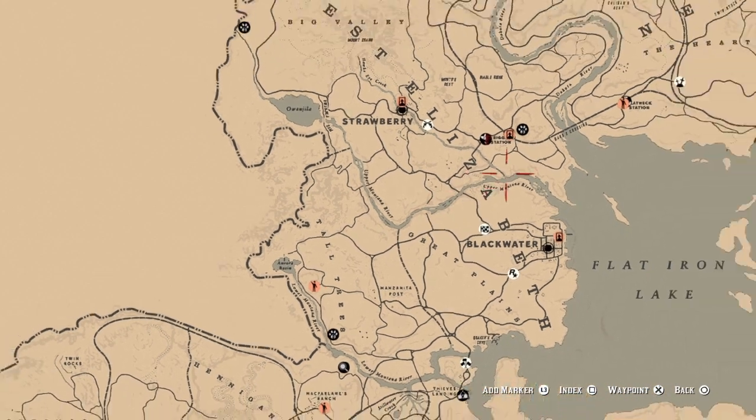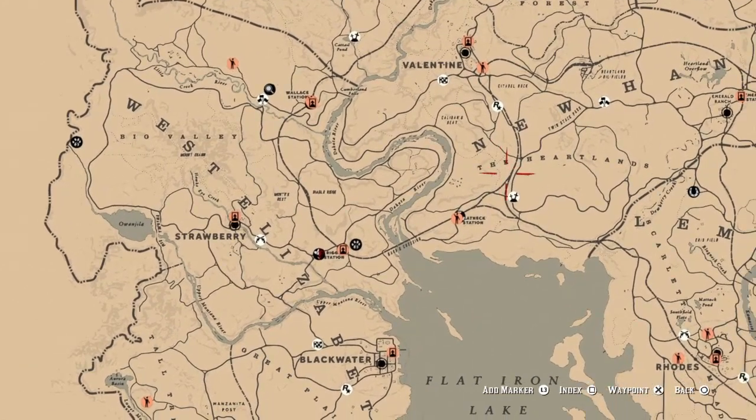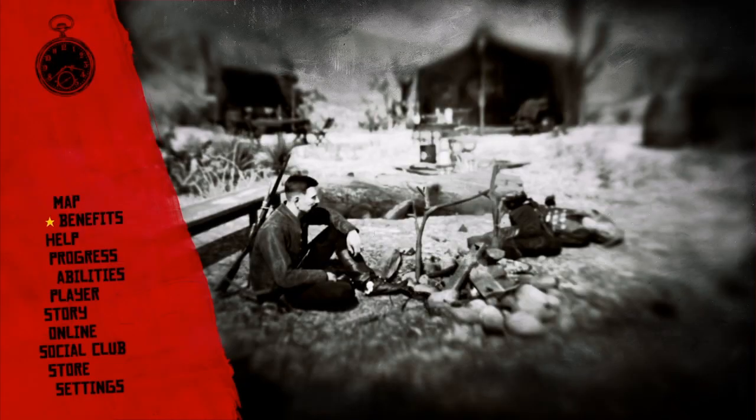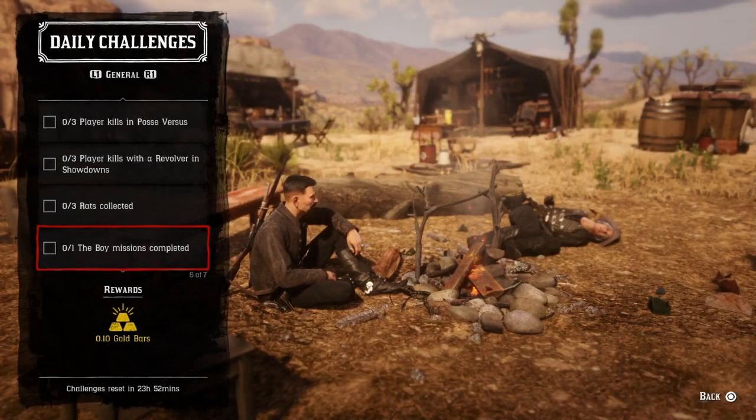Rats are pretty common and you can find them in just about any rundown place. Limpany — if you go there at night they appear more at night. Go in there, check it, and you can get your three rats and that challenge will be completed.